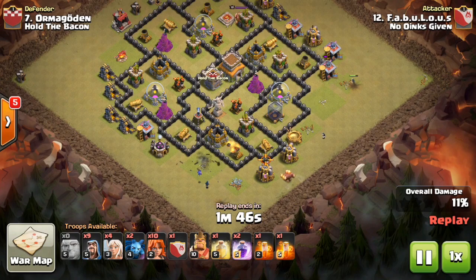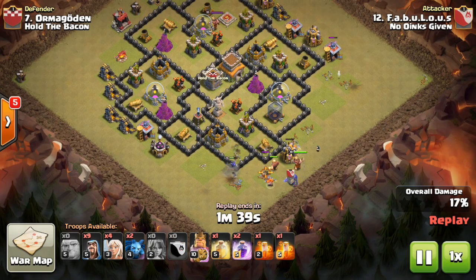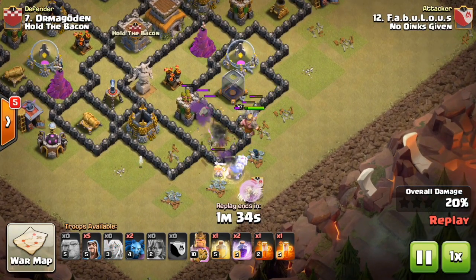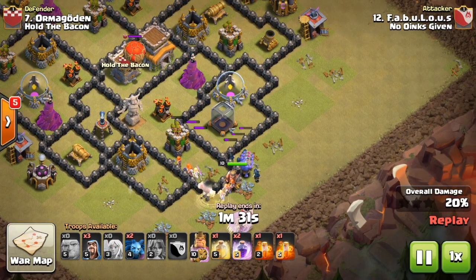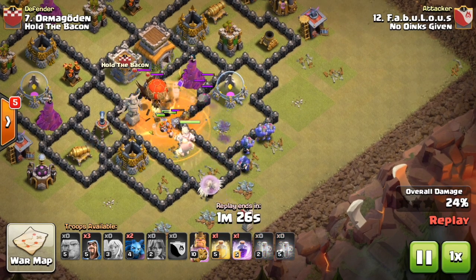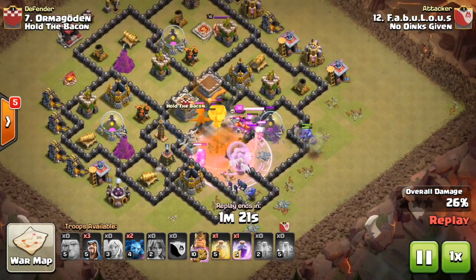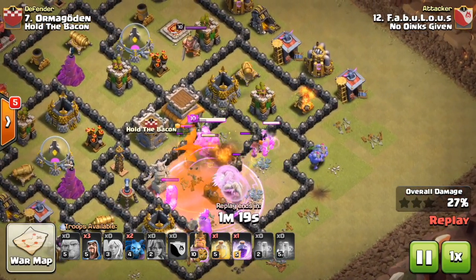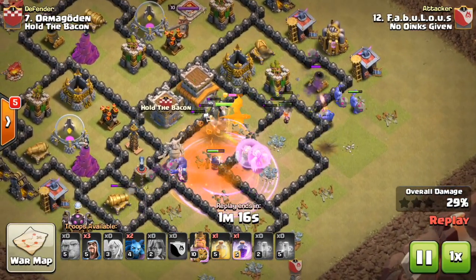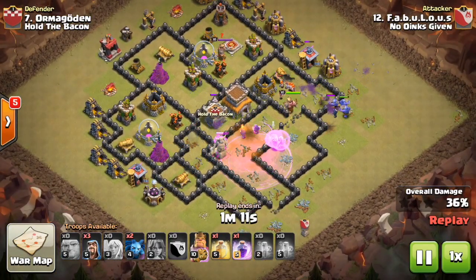He drops some wizards on the outside — most will die to the point defenses and mortars, but he's just creating the funnel for his bowlers and valkyries to go inside the base. He drops the valkyries and they make a beeline inside the base, then drops the bowlers behind with the healers. The bowlers start walking towards that dark elixir storage, and some wizards go towards the core. He rages up some wizards and drops a poison on the dragon in the middle. The healers are locked onto the Barbarian King — not ideal, but it works out.